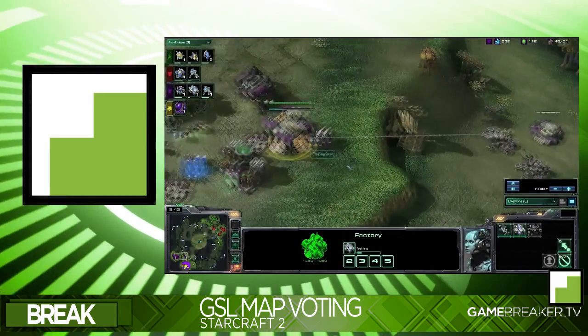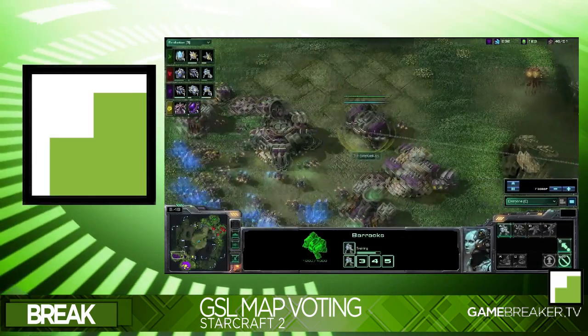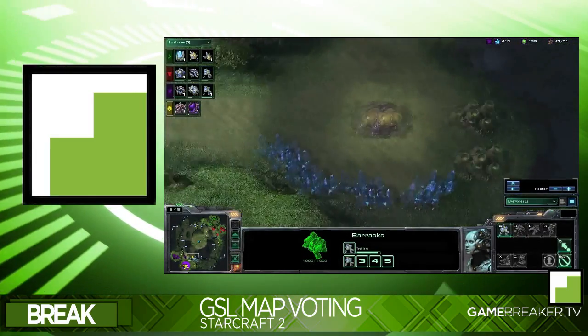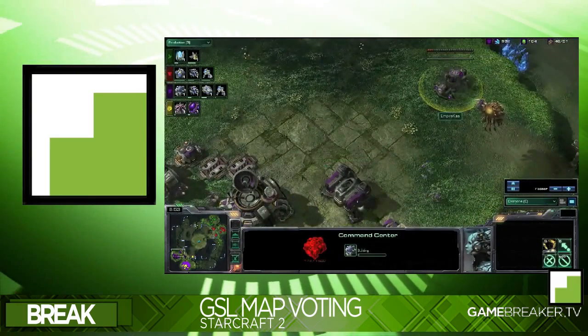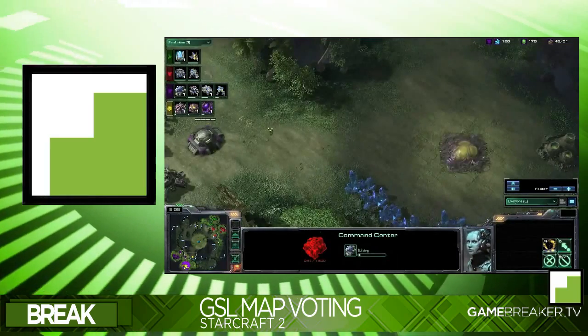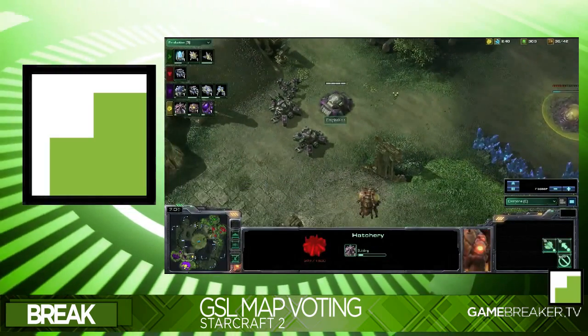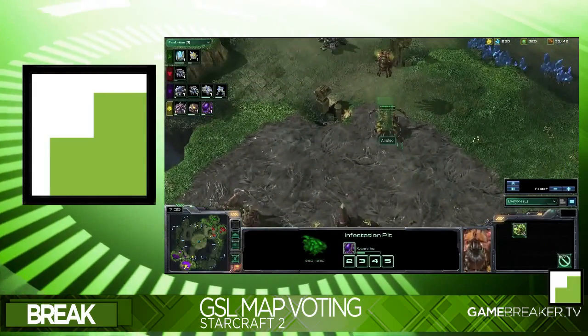I mean, yeah, they liked Antigua, yeah they liked Entombed, but the other two maps they didn't even like. So why waste the manpower creating two maps that will take ages if we can just look at all the GSL maps — like Belshire Beach and the others — and just let players have one or two of those?